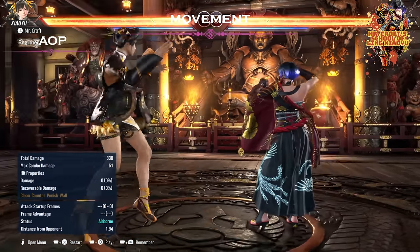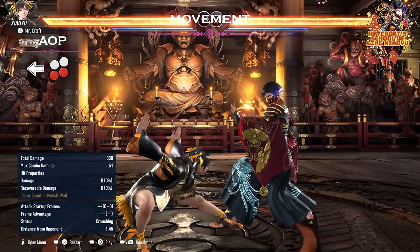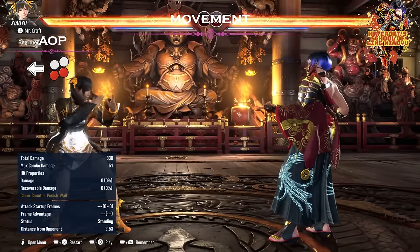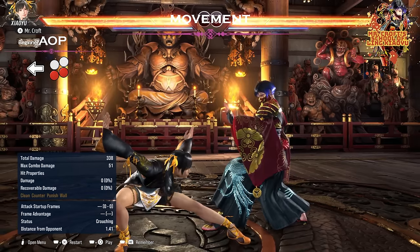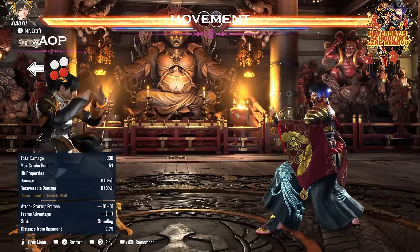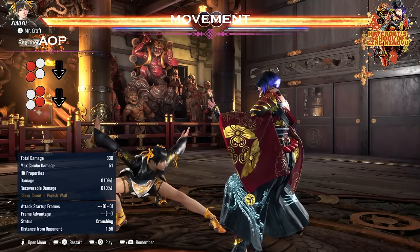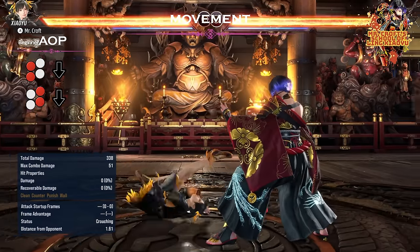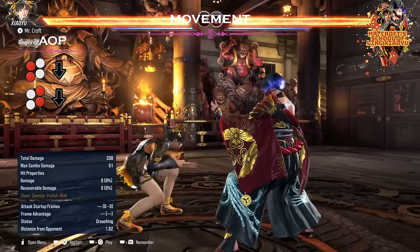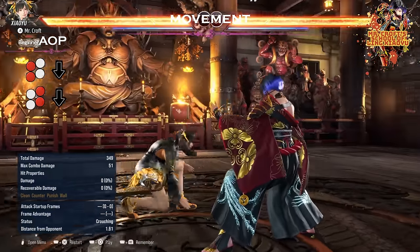Next up is her AOP stance. In AOP we have the option to go into raindance — it is the same input as in neutral stance, back 3+4, so she has a very quick transition. Going into AOP with down 1+2 and then pressing back 3+4 takes you into raindance, and from raindance you can press down 1+2 again to enter AOP. She also has her side rolls, which are actually throws: AOP 1+3 and 2+4. You can hold down to cancel the throw animation and do multiple rolls in a row, which is great because she recovers in crouch so you can go back to AOP afterwards.